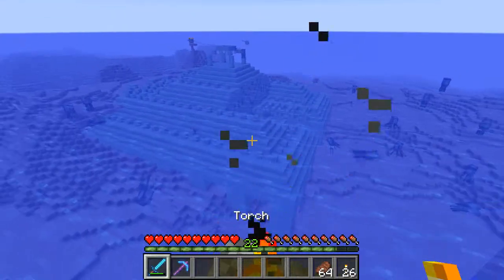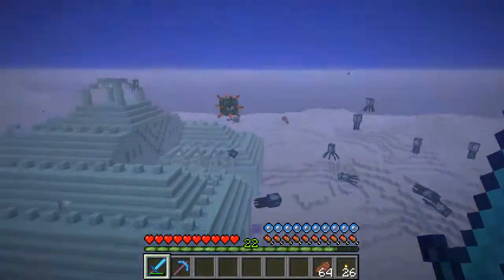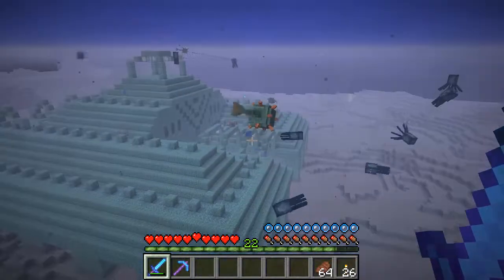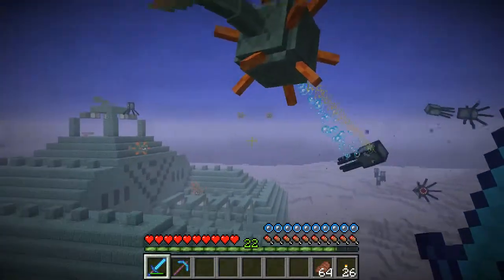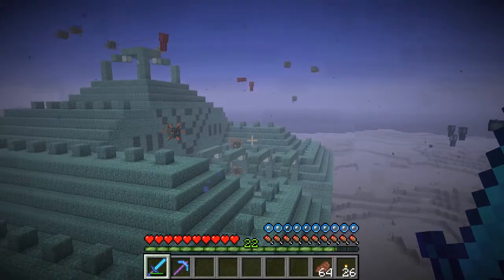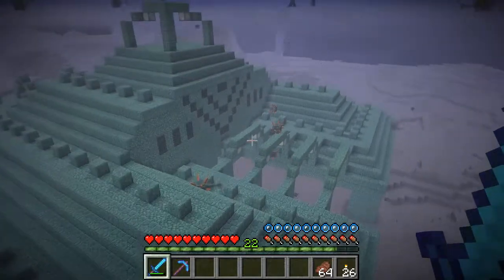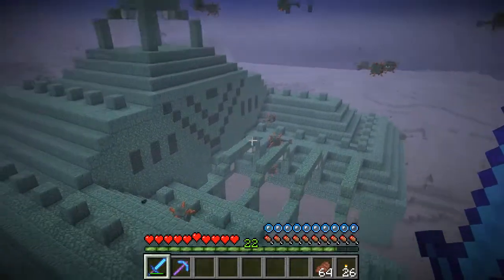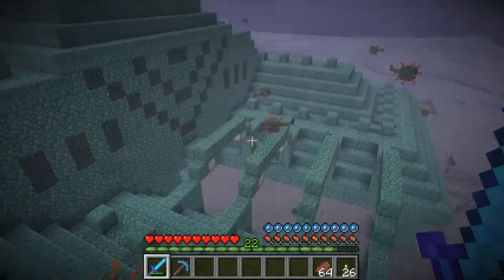Let's get in and take this on. We'll take my sword as well. See, he can't see me. Close enough to get the mining fatigue - that's right. So we're going to come on through here. I wish I had depth strider boots - that would help things out immensely - but we are just going to take this on.